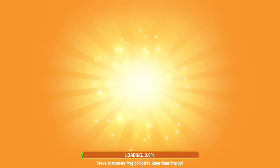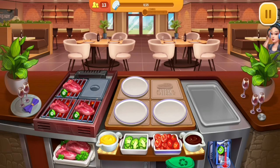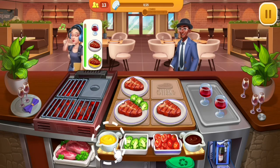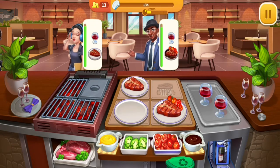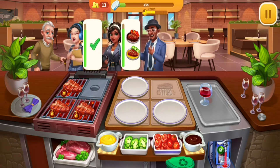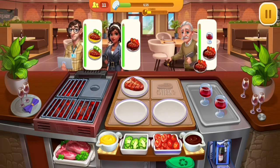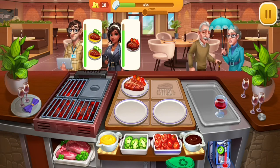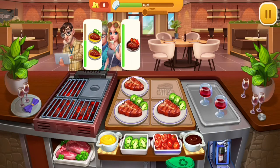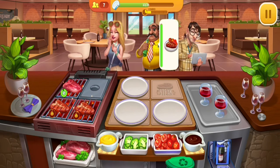The achievement for this stage is to serve 25 plates. You click the food items — the sauce, drink, and other ingredients — and the great thing about this game is that it automatically serves the food to the person who needs it. You just click the food and it goes directly to the customer who ordered it, unlike other games.